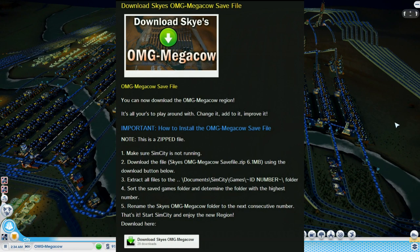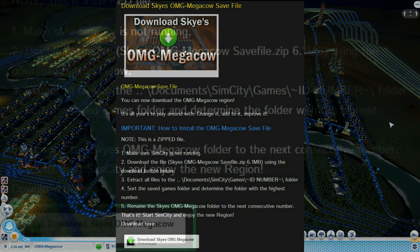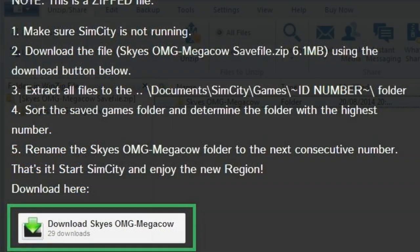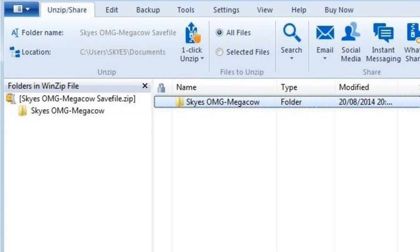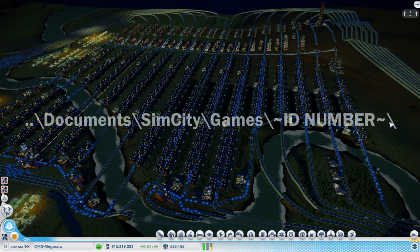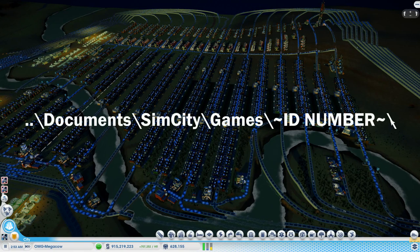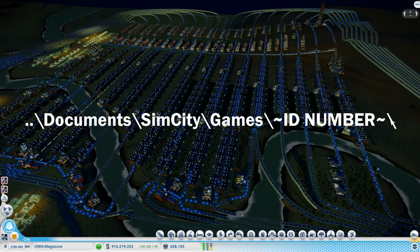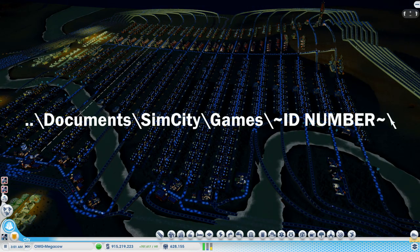Hit the download button to download the file, which will be a zipped file. Then all you need to do is extract the OMG Mega Cow folder into this folder, which is pretty easy to find. It's the same on Mac as PC, and this download does work for both Mac and PC. So extract the folder and all of the contents into this folder.